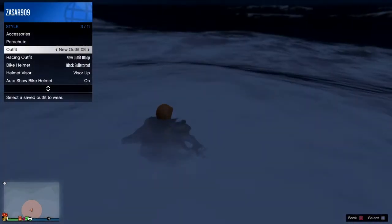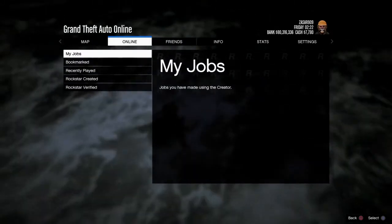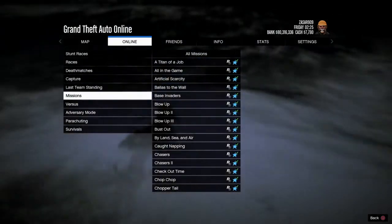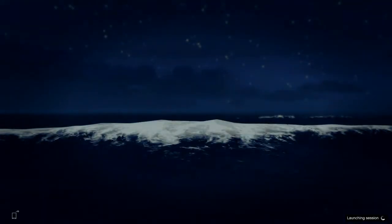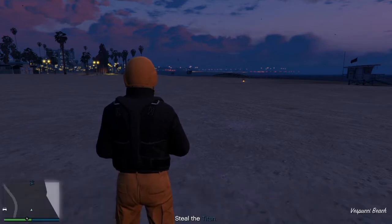Alright, so once you've done that enough while you're still in the water guys, with your interaction menu still up, go to Online, go to Jobs, Play Job. You want to go to Rockstar Created and just launch any job. I just went ahead and launched Titan of a Job — it's the first one on the list. Go ahead and launch that bad boy up guys. When you load in, just go ahead and start it by yourself. When you load into the job, you're not going to have the parachute on — but don't trip, that's normal. All you want to do at this point is just go ahead and quit out of that job.